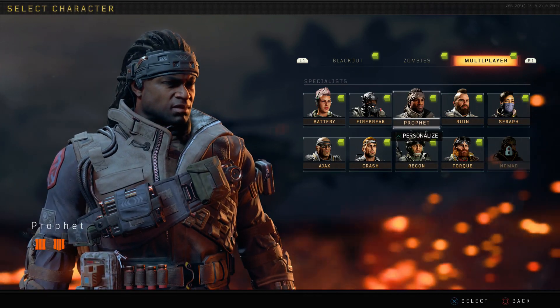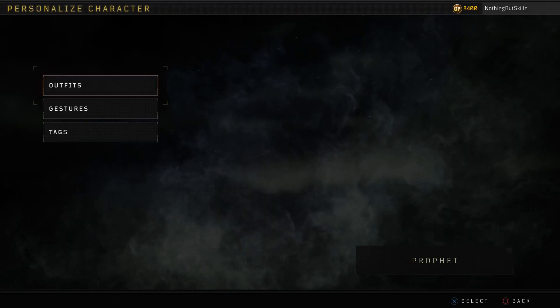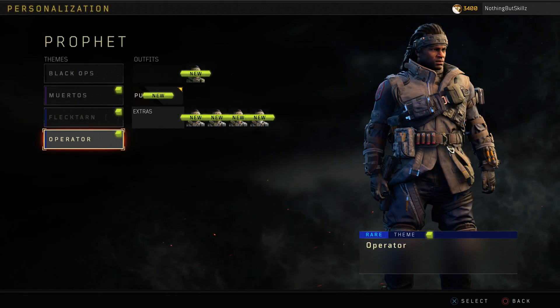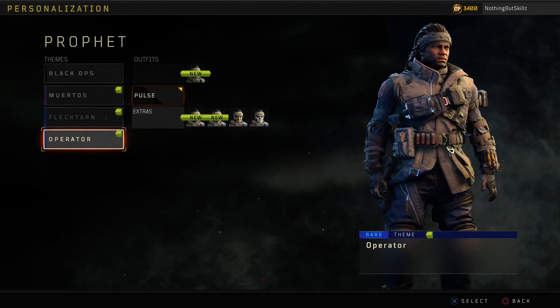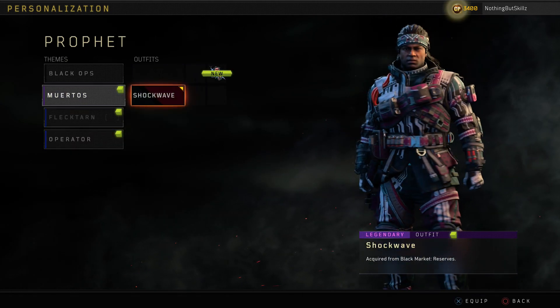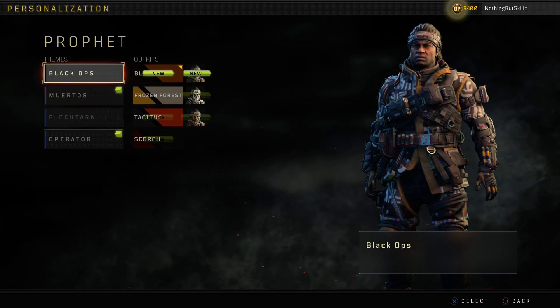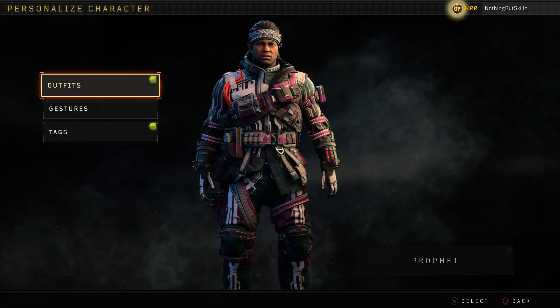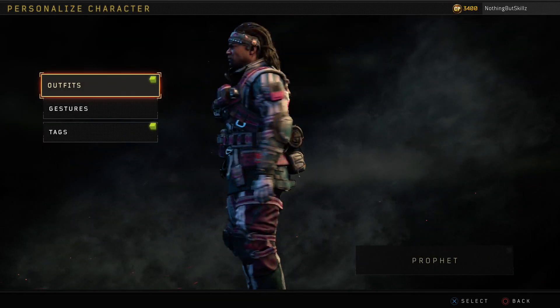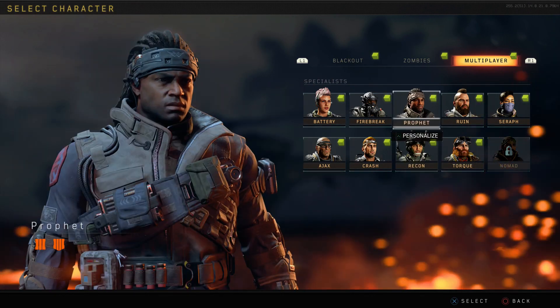This is still probably the hardest character to unlock. Solo it's very difficult; in duos and squads it's a little easier, but the fact that you have to have three perks active when you win takes a little bit of luck, a lot of skill, and hopefully you guys have the patience to fail this a couple of times. If you have any questions on this character let me know in the comments. If you enjoyed this video hit the thumbs up, and if you're new hit that subscribe button. Remember guys, if you don't see me in Blackout, it's only a matter of time — nothing but skills out.